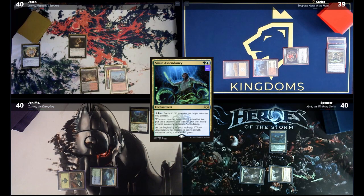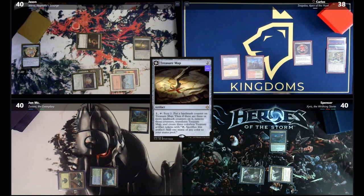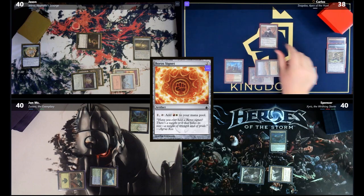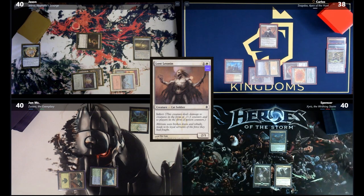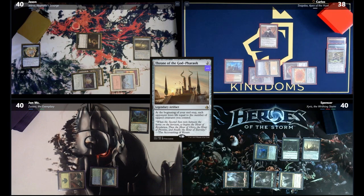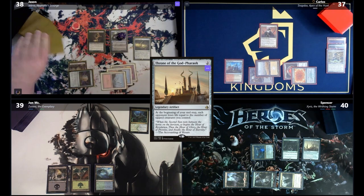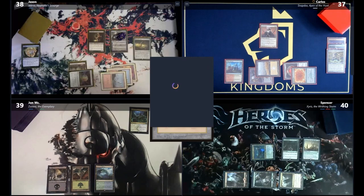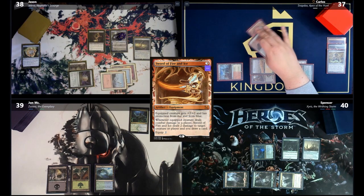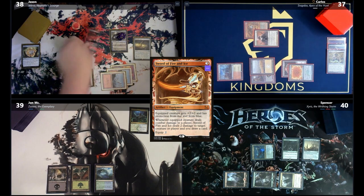Jason draws, plays a Mountain, casts Talisman of Creativity and Treasure Map, then attacks Carlos for 1. Carlos plays a Swamp and casts Boros Signet. He plays Lost Leonin, a 2/1 infect creature. Spencer draws and plays Cryptolith Rite plus Throne of the God Pharaoh, causing all players to take 1. Carlos plays a Swamp. Spencer casts Jace's Archivist, drawing 3 and putting 2 back. Carlos draws and fetches Sword of Fire and Ice, equipping it to Lost Leonin and attacking Spencer for 4 infect. The sword trigger draws a card and kills a 1/1 creature. Spencer sacrifices it in response.